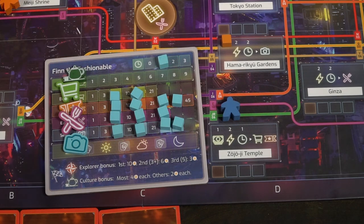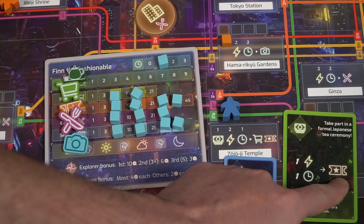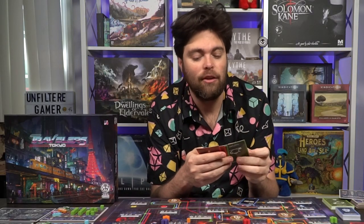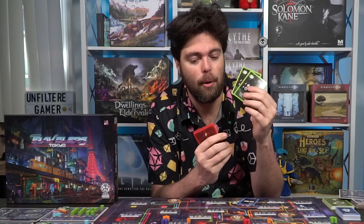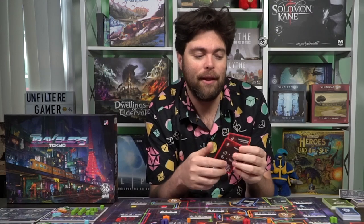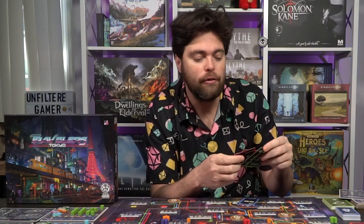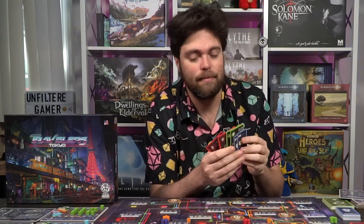Regarding resources, you'll have cards in your hand: must-see cards, culture cards, and resource cards. Resource cards are simple — they have a number of resources as their value, like two money or one money and one energy, which you spend to take actions. If you have a culture card you can't or don't want to use, you can spend it for the currency printed on the top left of the card. Similarly, must-see cards can generate different kinds of currency. So all cards in your hand serve as currency, and can also be used as must-sees or culture to advance your game board tracks.